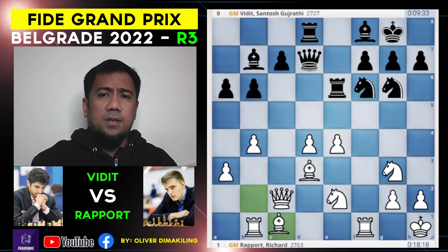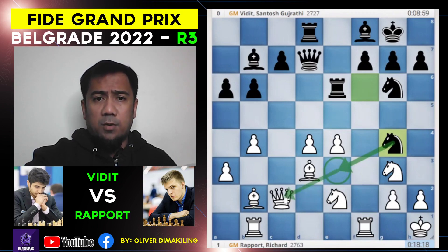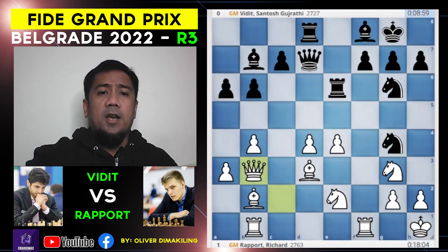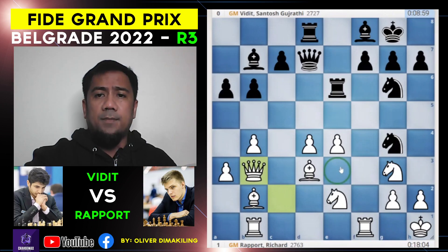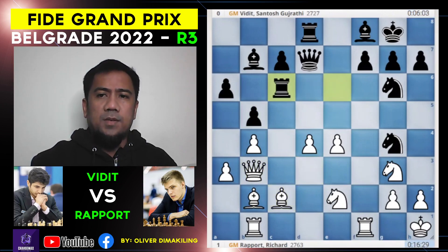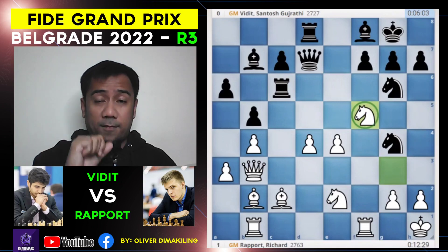Rook into e6, bishop e2, knight to g4, threatening the e3 square with a double attack on the queen and the rook. Queen e3, moving out of that danger. b5, bishop c2, rook into c6, knight f5. The knight once again — how many times? This is the second time the knight went to f5.